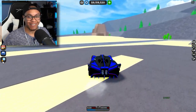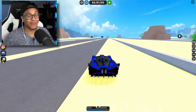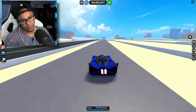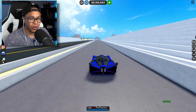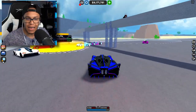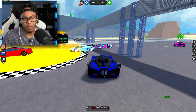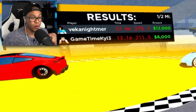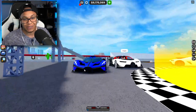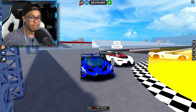I gotta go see what the stats were on that race. Quarter mile: Bolide wins. Half mile: Vision wins. The Bolide did a slower quarter mile time but still won it — 12.4 at 215 versus 13.1 at 211. That's kind of crazy. GGs, I can't even be mad at that race, that was epic.